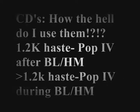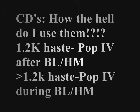Your cooldowns — when do you use them? Generally, if you have 1.2k haste, pop your Icy Veins after Bloodlust or Heroism. If you have less than that, pop it during. You want to reach the soft cap for haste but you don't want to go over it. It's a tricky thing and I'm certain people will disagree with me, but this is generally what I've noticed.